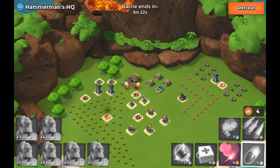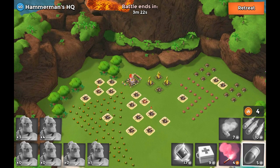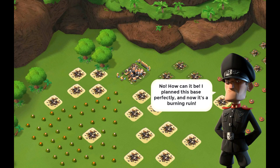And boom — there you go! That is how you take out Hammerman's HQ level 40. I imagine some of you guys are lower level — this is the exact same way you can take it out, it's relatively easy.